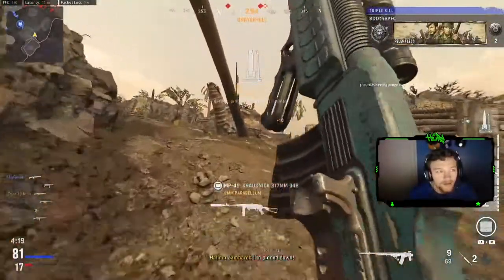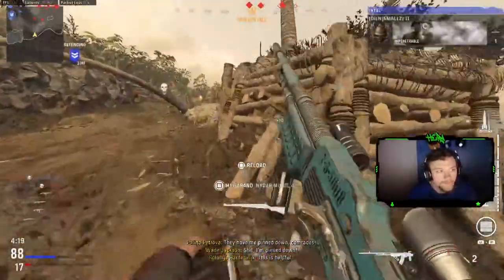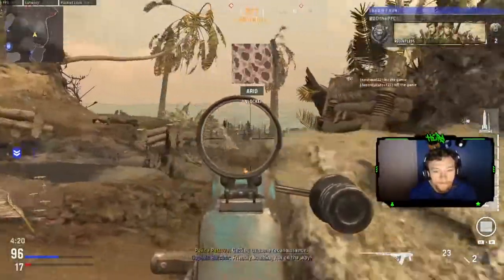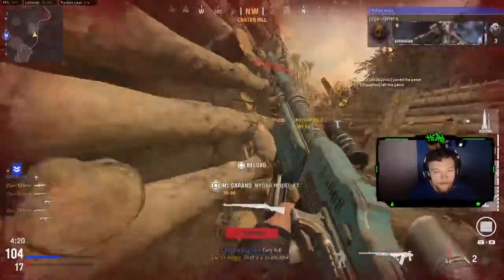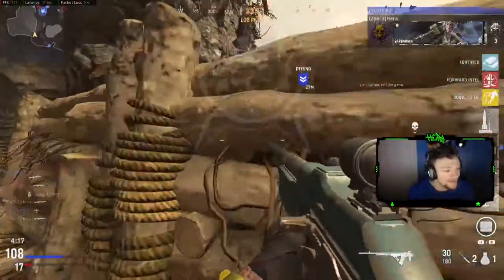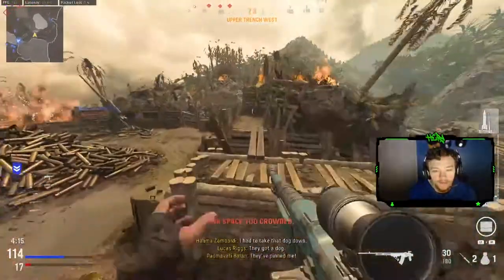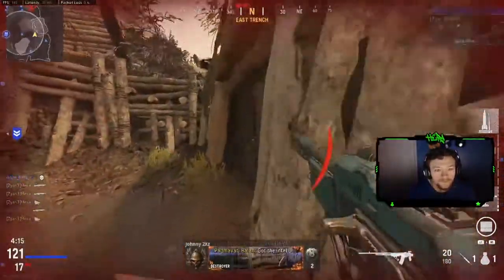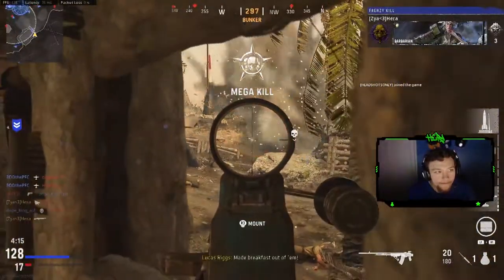That might have been my fastest V2 rocket I've ever gotten. You see that? I'm still going. I'm fucking nasty! Nah, I'm using a two-shot BAR. Should I just end the game? I could go for a double but the whole team is leaving. I was like, this is my corner, I'm naming it mine — and I got a nuke. End it?